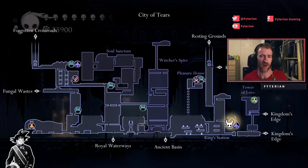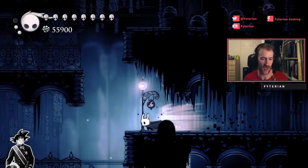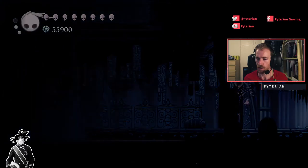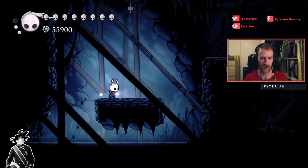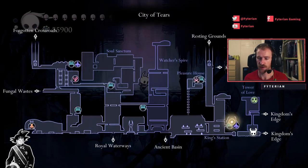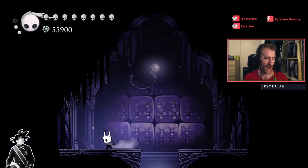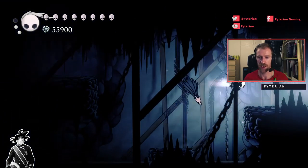Now this grub is one you're going to obtain fairly late game — these three grubs are probably going to be among the last few that you get. But just in the theme of the video, we're going to do them all at once. So from the King Stag Station we're going to exit out, head down into that hole in the wall, and head right. This is the entrance to the Tower of Love here from the City of Tears, but it's actually going to be sealed to you upon your first playthrough, which is what makes this such a late game set of grubs to get. So head out into the Kingdom's Edge.